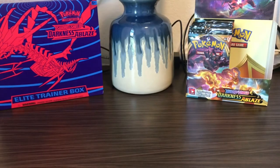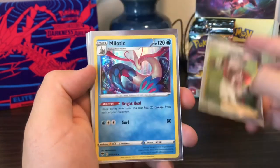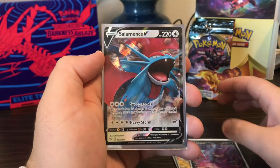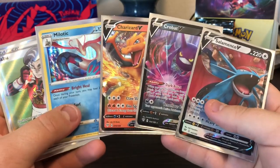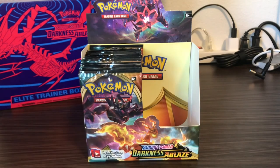Unfortunately we didn't get anything we were looking for in particular. We did pull the Crobat and the Charizard, but neither of them are the specific ones we were looking for. We didn't get that many big pulls today — we had Kabu full art, the Milotic holo, Charizard V, Crobat V, and Salamence V. That'll do it for this video. I will obviously be posting the second half of the booster box hopefully within the next few days. Until next time, thank you for tuning in — goodbye!